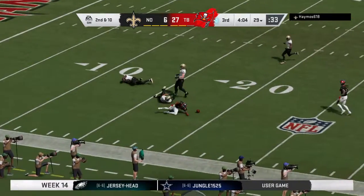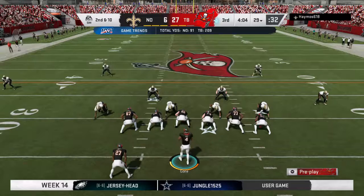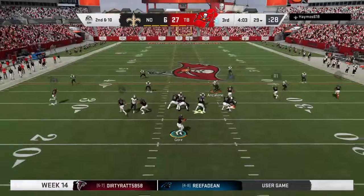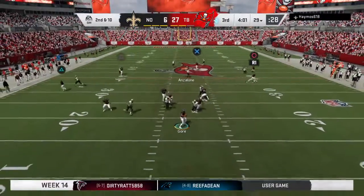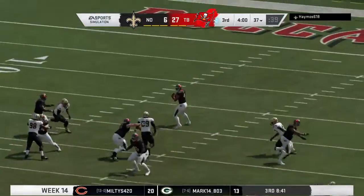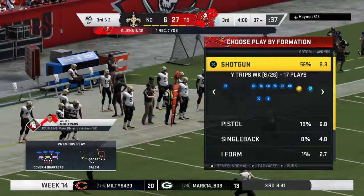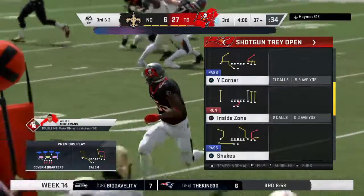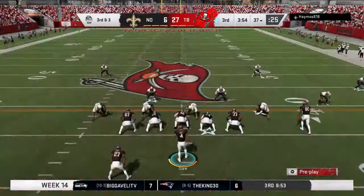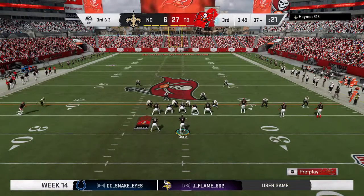That pass was incomplete going downfield, but if you don't get the completion, at least you've told the defense you're trying to stretch them out a little bit and they may have to change accordingly. A throw to the right sideline is complete, and he gets this up across the 35 before going out of bounds. Many people like to throw to the tight end in a flexed position for mismatches, but slot receivers do the same thing with their quickness, speed, and route-running savvy.